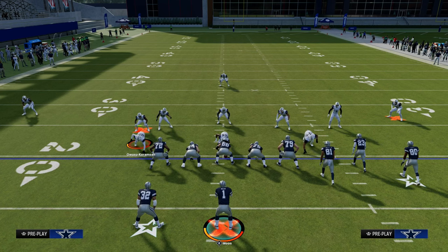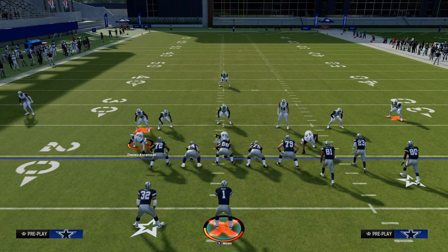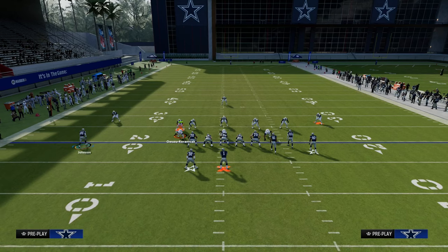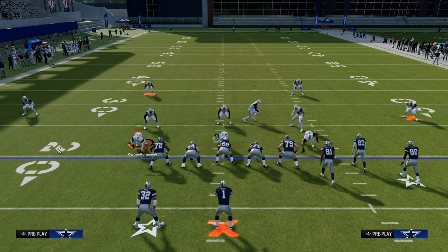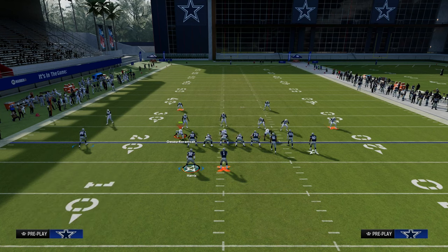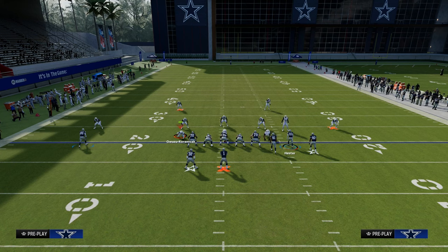The next big tip for identifying coverage pre-snap is taking your eyes and looking at the outside corners. One of the most important things is to look at the solo wide receiver side corner in a gun bunch formation — you can apply this to really any formation. In zone coverage, like cover four, you're going to see the safeties backed off, and the corners are at about seven to ten yards off of the ball. That is your cue that it is probably cover four. If I audible to cover two, you're going to notice the corners are about five yards in depth off the ball.